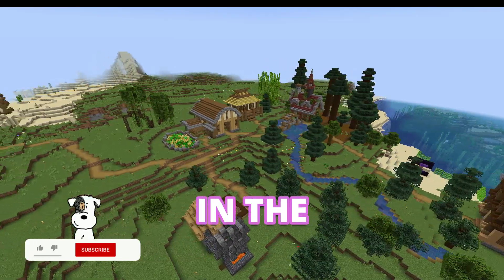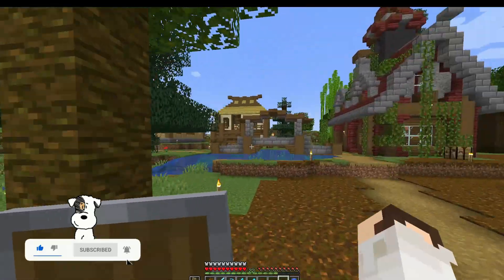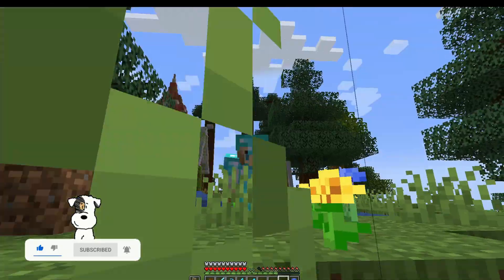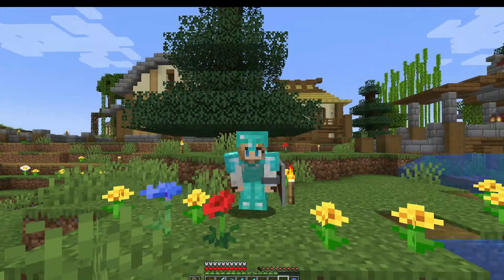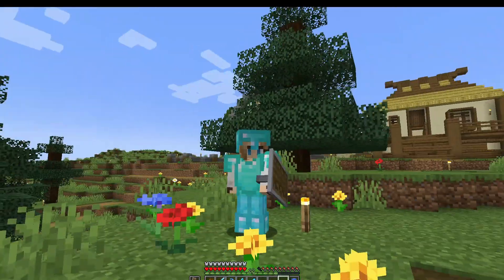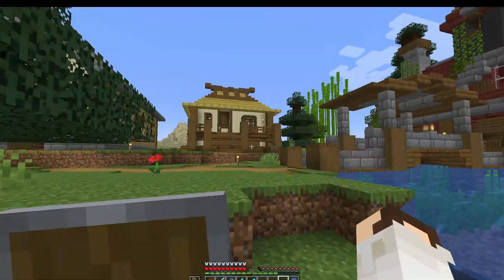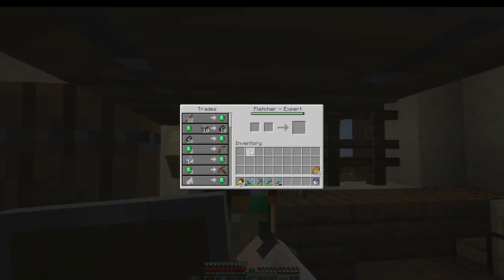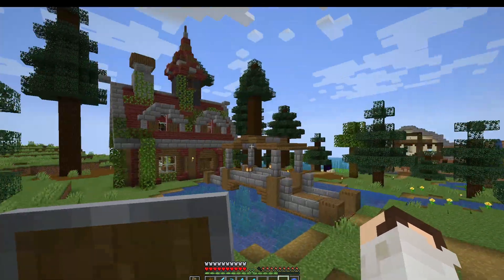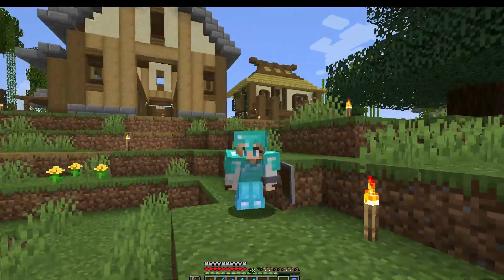This is my Minecraft survival world in the 1.20 update and so far we have built a ton of really cool builds all around our world, but we don't really have anybody to share them with. That's why in this episode my plan is to build a villager breeder — so we can have villagers to trade with and so that this town will feel a little bit more lively.